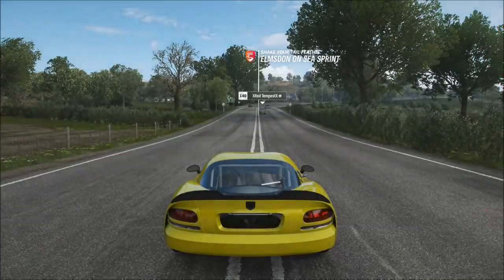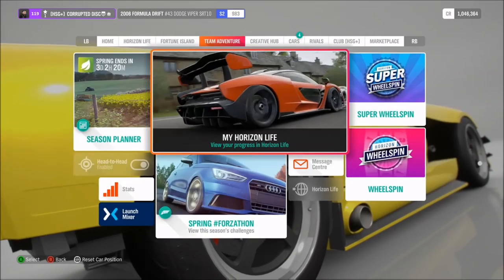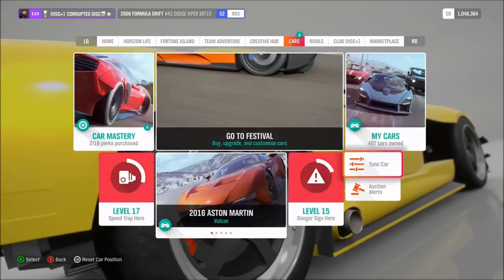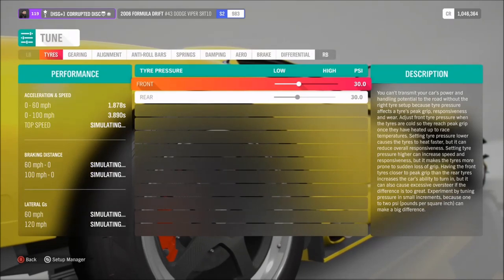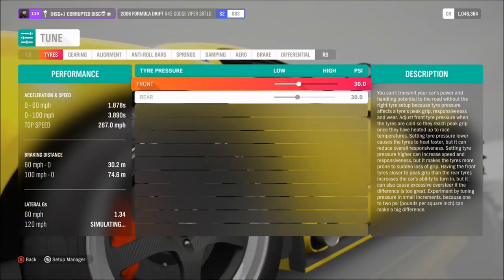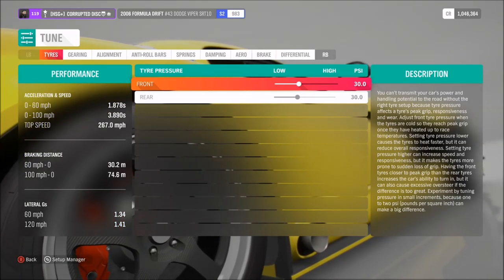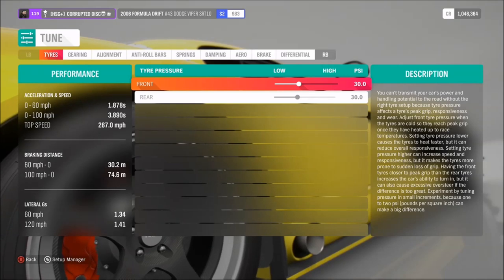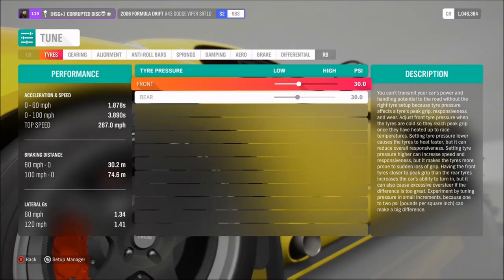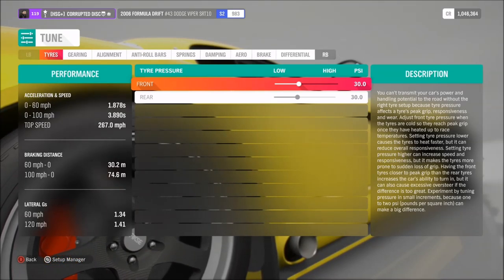To start off, I'm using the Formula Drift Viper, and I will cover some of the other drift cars as well. But this one's the obvious choice to start with because it's the most powerful of all of them. If I recall correctly, I think this is actually the third most powerful car in the game, with over 1,700 horsepower and 2,444 newton metres of torque, which is pretty crazy — the benchmark speaks for itself.